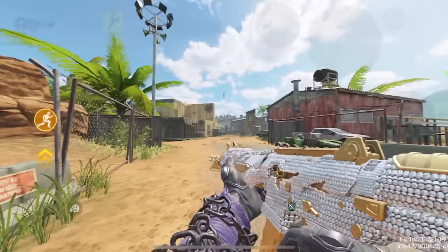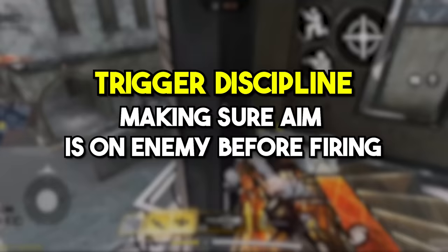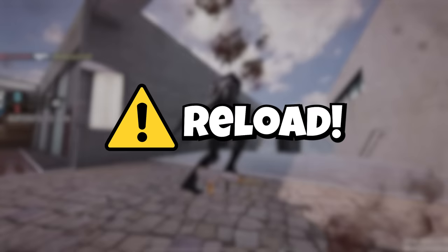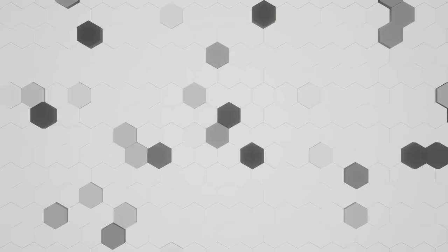So avoid being too dependent on the meta and focus on improving your gun skills. Now let's talk about a very important trick in COD Mobile, which is Trigger Discipline. Trigger Discipline means making sure you're aiming at the enemy before firing your gun — first you make sure your aim is at the enemy and only then you start shooting. If you start shooting as soon as you see an enemy, then you're going to run out of ammo, meaning you have to reload in a 2v1 situation. Trigger Discipline gives you better accuracy, better recoil control, and it lets you save ammo in 2v1 situations. So if you want to win more gunfights in COD Mobile, make sure to use this trick.